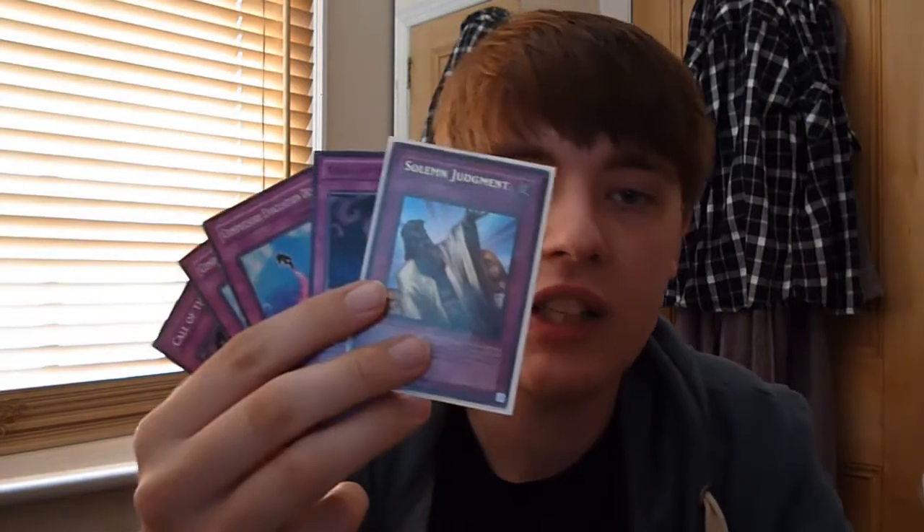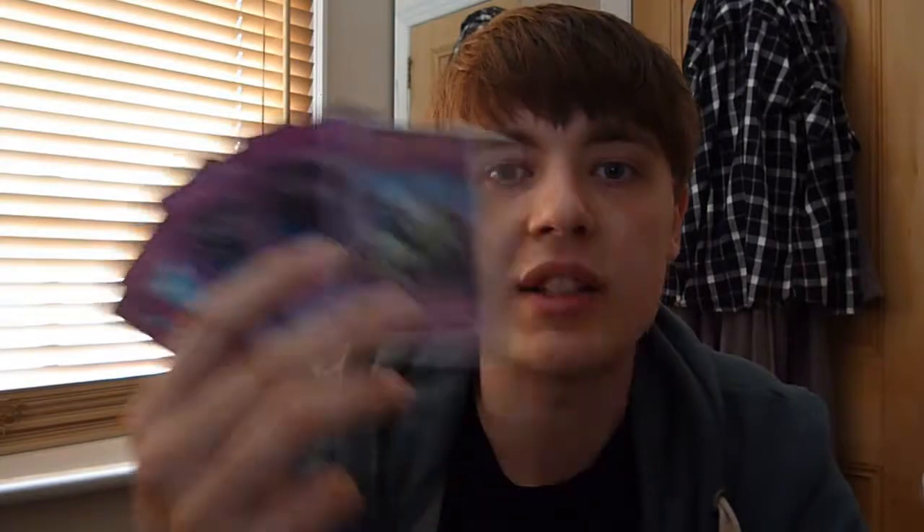The trap lineup doesn't matter that much, but you're going to be running two Call of the Haunted, two Compulsory Evacuation Devices, and a Solemn Judgment — because you're not going to run Solemn Warnings since with Hero Lives you'll already be paying half your life points. You won't have the life points to pay for Warnings. Instant Fusion also takes away 1000 life points. As a last resort, you can actually make Number C39: Utopia Ray when you have 1000 life points or less, so you can do 4000 damage in that way as well.